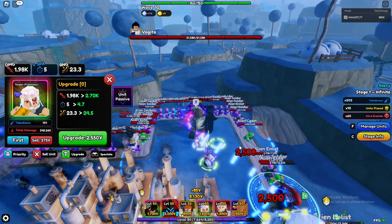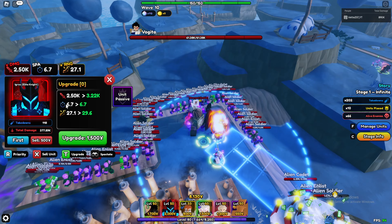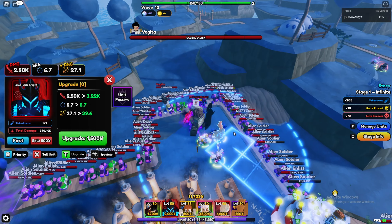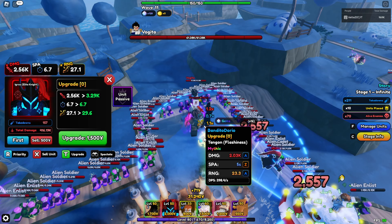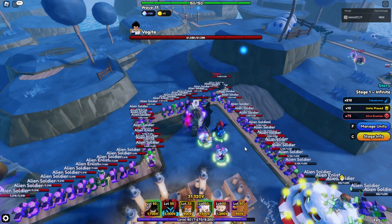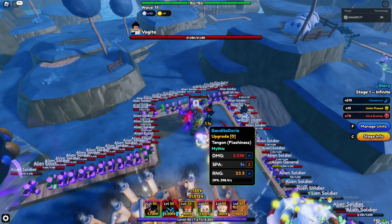Off placement: Tengen does 2000 damage, 5 SPA, 23 range, mid circle AOE. Egress does more damage with higher SPA at 1.7 seconds and a little more range — AOE is also a lot better on Egress. I'd call this kind of a draw, but Egress might be better, though DPS-wise Tengen actually edges ahead slightly.